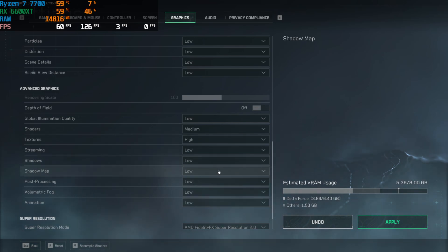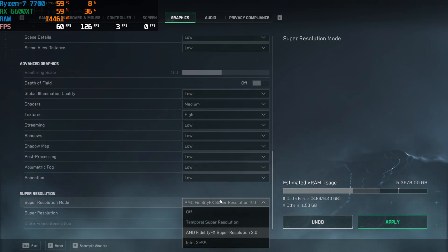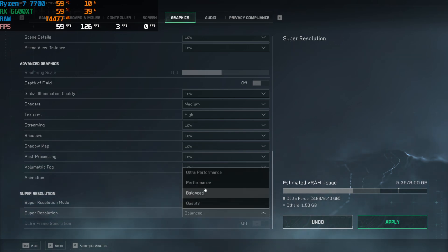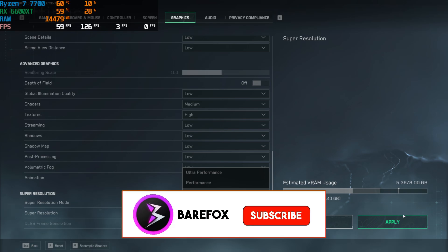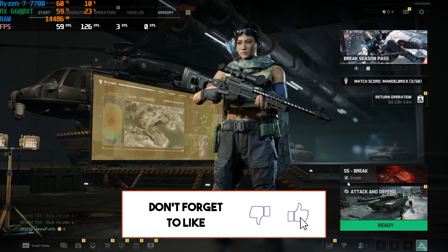For Advanced Graphic Settings: Depth of Field off, Global Illumination Quality to Low, Shaders to Low or Medium (both work fine), Textures to Medium or High, Streaming to Low. Shadows, Shadow Map, Post Processing, Volumetric Fog, and Animations all set to Low. For Super Resolution, use DLSS if you have an NVIDIA card, or FidelityFX Super Resolution for AMD. Set the quality to Balanced, Quality, or Performance — check which gives you the best FPS. Click Apply.